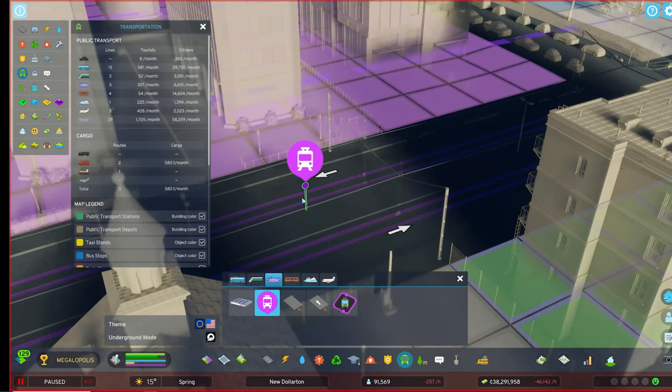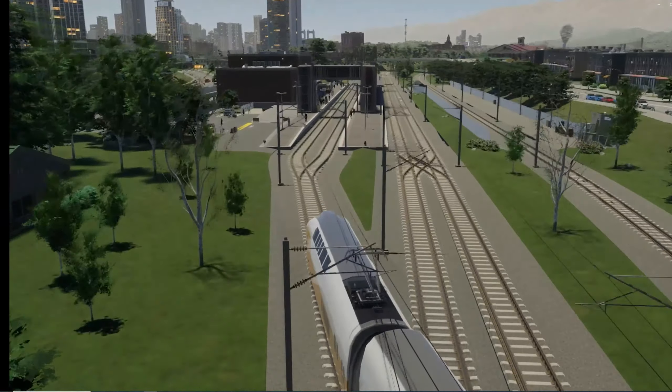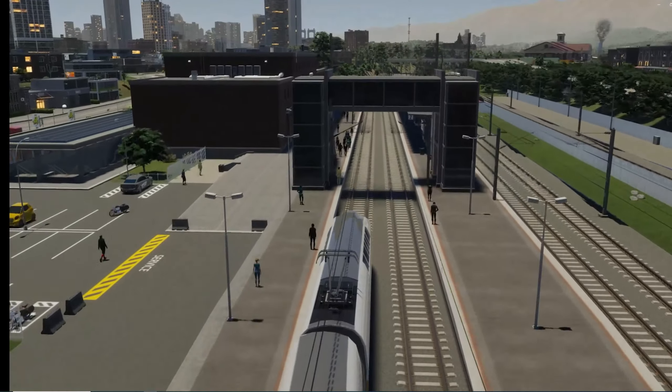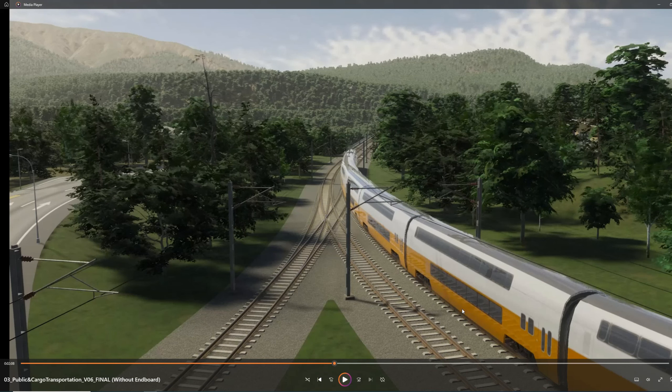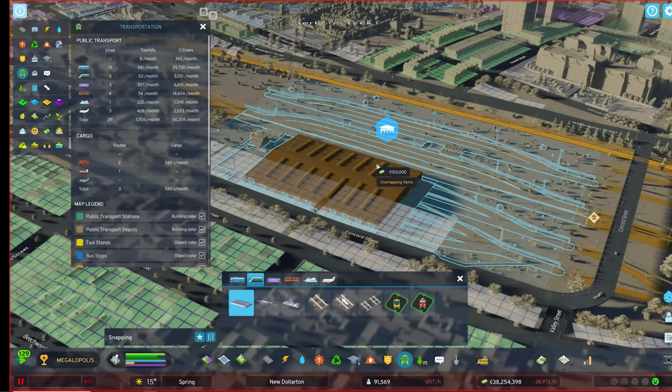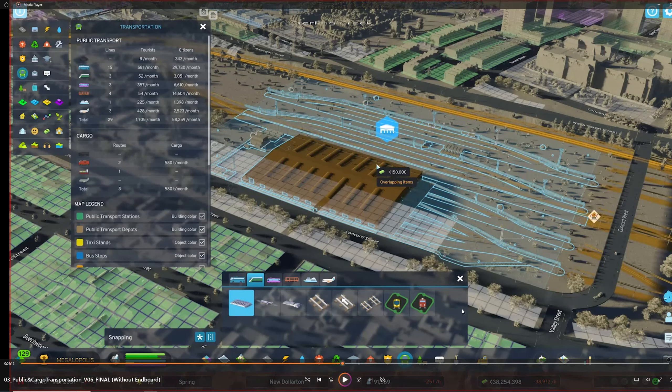The trains look absolutely amazing! The commentator mentions they can bring visitors from outside — so we'll have inside and outside train connections. And look at how big this train station is — it is absolutely ginormous. The train station is freaking huge.